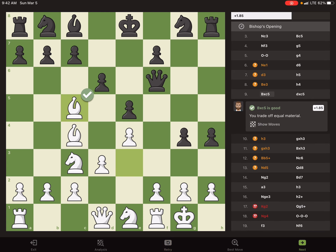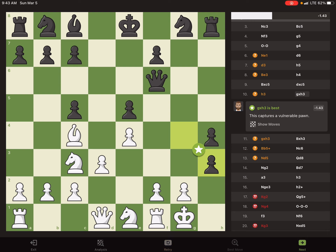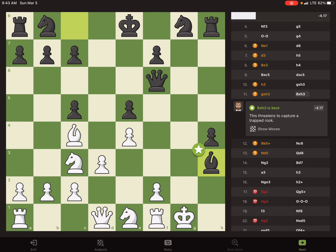H4, bishop takes, d takes c5, h3 — trying to break away that pawn and give my king a little extra room. G takes h3, bishop takes h3, and now I realize at this moment that I could have just blocked him from taking my rook with my knight.